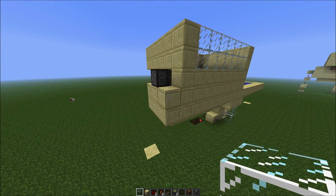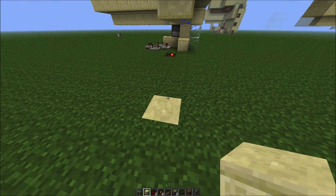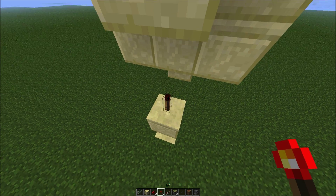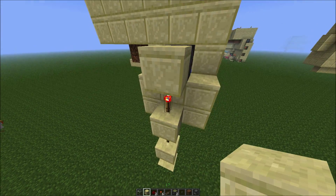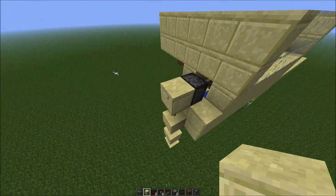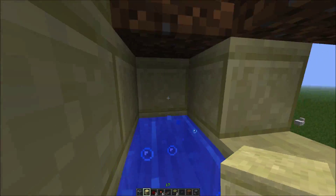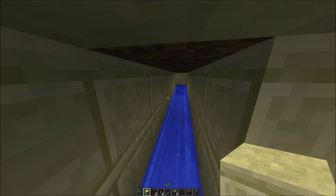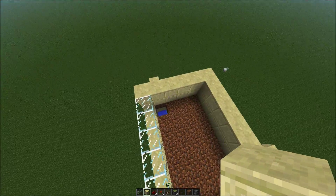Now we need to link up this piston, and we will do that by sending power up. Obviously you can wire the system up however you'd like — that's your call. That will now have grabbed that corner, and obviously if we send a signal to that it will retract and drop them down into here. Let's fill this in. And that's room one.